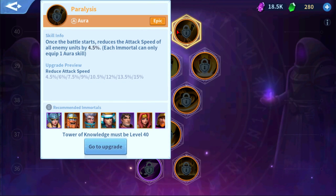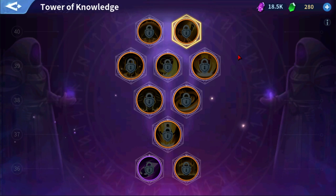Another S-tier skill is Paralysis. It says: once the battle starts, it reduces the attack speed of all enemy units by 4.5%, up to 15% if you max it. The reason I put this as S-tier is: one, there's no time limit; two, it reduces attack speed of all enemy units; and three, reducing attack speed means you're reducing the rate of energy accumulation, which slows down when the next skill is going to proc, or even consecutive skills.